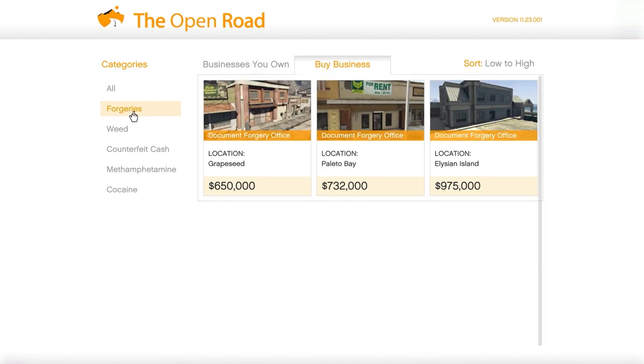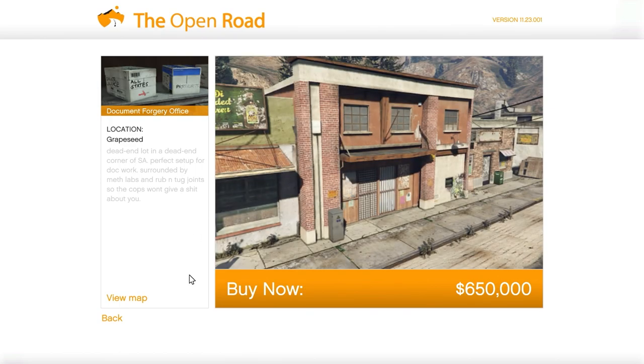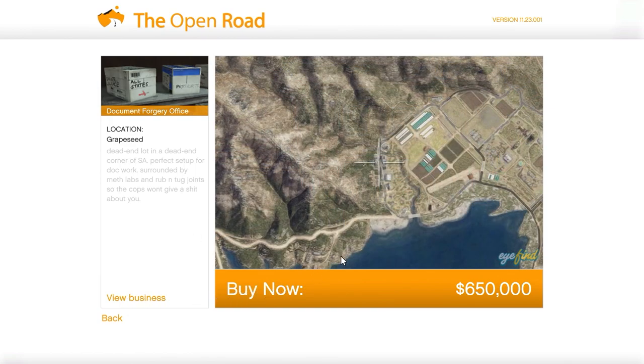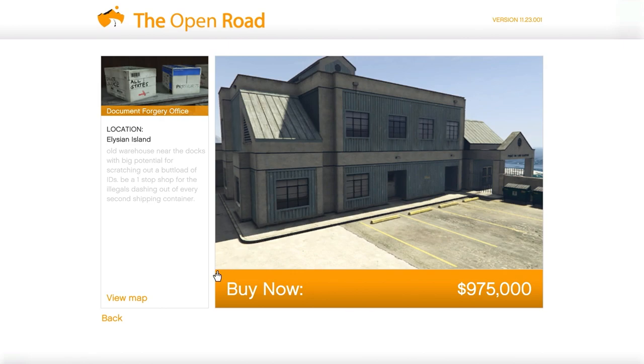Here are all the locations and prices for the different forgery locations. The lowest is Grape Seed for $650,000, then Toledo Bay for $732,000, or Elysian Island for $975,000. The location I bought is $1,235,000. You can check them out on the map — the cheaper locations are around the northern area, like Sandy Shores, while the more expensive ones like Elysian Island are closer to the city.